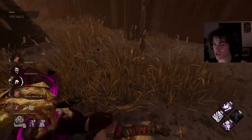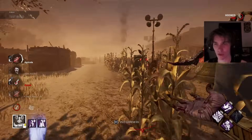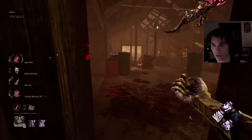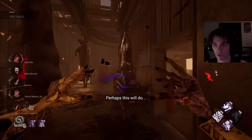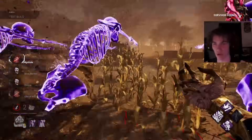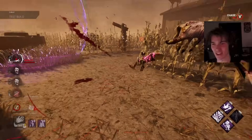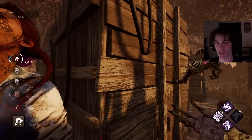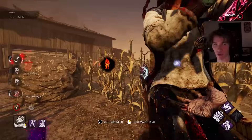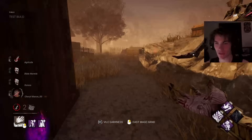You almost fooled me there for a second. But if I see no scratch marks, I know you didn't hold W — that's the entire premise. Hopefully we can find the other Meg. We see her over there. Let's see if we can zone her out. You did that three times in a row — I'm not going to fall for it. I didn't even fall for it the first time. I'm baiting her to use her Lithe, and I don't know how she hasn't caught on to what I was doing.